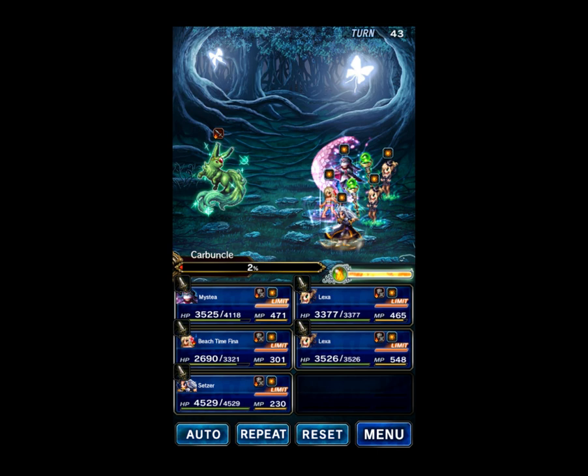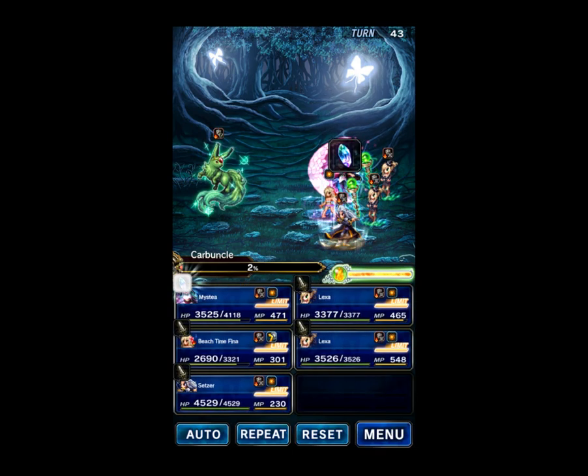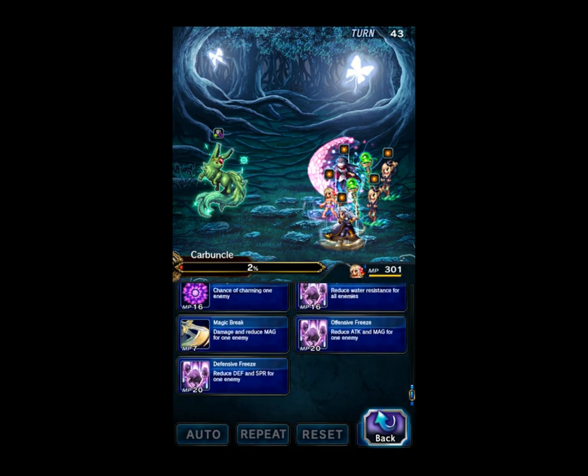Alright guys, it's turn 43. As you can see, I've been doing the fight slowly. Carbuncle is almost dead. One thing I forgot to mention: when Carbuncle gets low on life, he'll start casting a Reflect on your highest spirit unit, which is probably your healer. As you can see, Beach Time Fina has been taking a little bit of damage. You can heal her with an item if need be, or cast a spell with Lexa and bounce it off Fina using the Reflect to heal her. It's more of an annoyance than an actual threat.